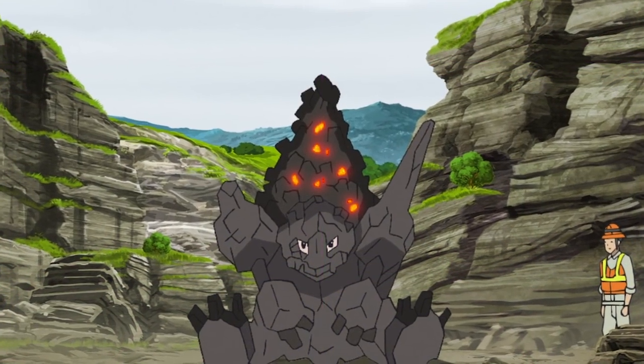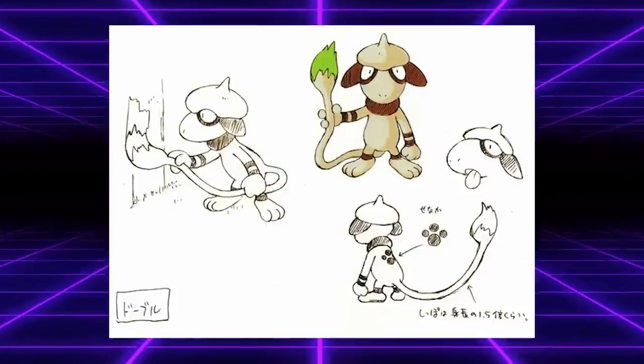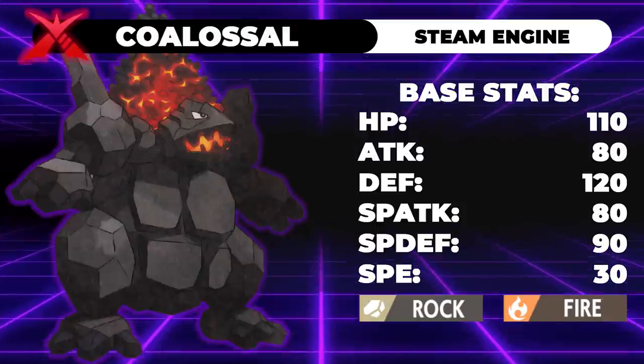Coalossal has to be one of my favorite design Pokemon in the entire series, and I don't mean visually. It looks cool and all, but what I want to talk about are its stats, moveset, and abilities. In that sense, I think what Game Freak did with Coalossal is nothing less than a work of art. Looking at its stats, we can see that Coalossal is a rock and fire type Pokemon with an emphasis on being able to take hits.